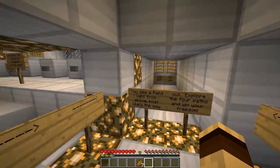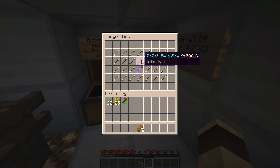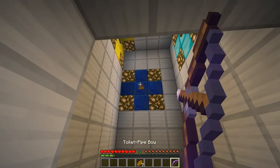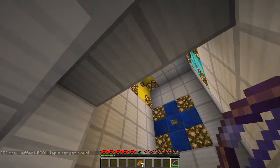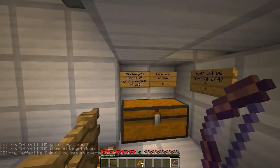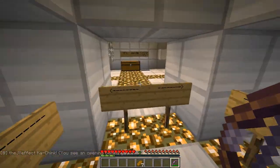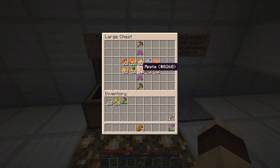Oh goodness gracious me! You see a faint light from above - most likely the way out. Explore the four paths to win your freedom. Let's start with the right, go clockwise. Archery - shoot all the targets to win. Toilet pipe bow - nice, it had infinity so I only need one arrow. Lapis target down. Gold target down. Diamond target down - ka-ching! You see an opening behind you. Archery done!